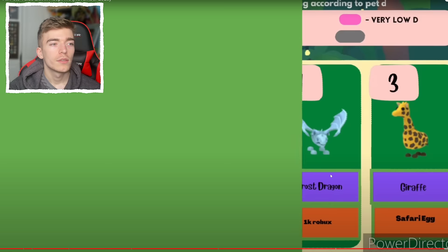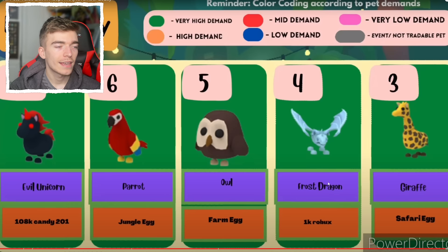Then we've got a crow. Top seven is the evil unicorn for 108k candy. The parrot from the jungle egg. The owl from the farm egg. The frost dragon — a pet I don't have anymore since I traded my poor frost dragon away. Then a giraffe, meaning a number two.